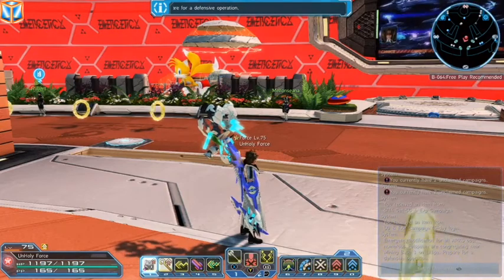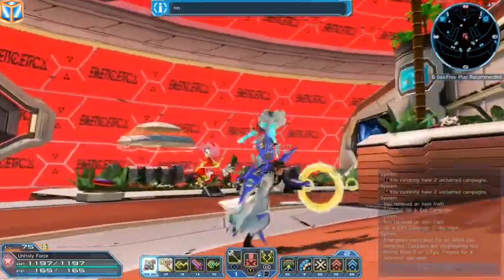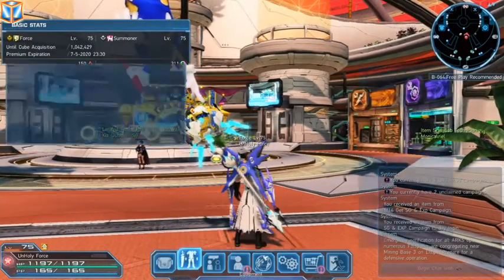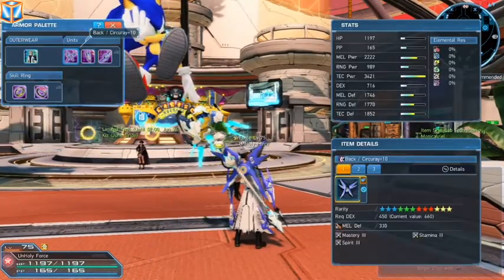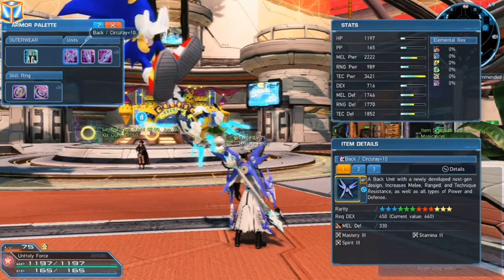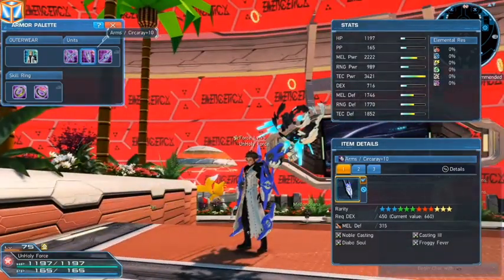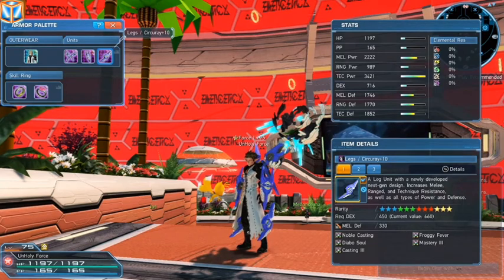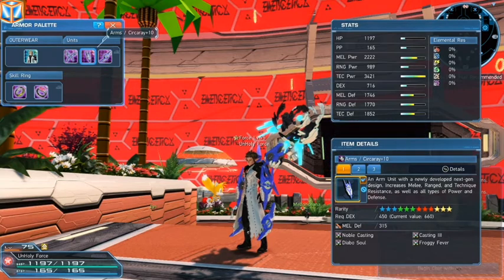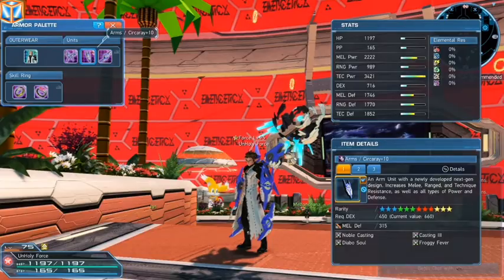Alright, adjusting some mics. So what I'm going to be working with here is my back piece. The first complication we're going to need to get over is the fact that I need to upslot this. Then I'm going to do a similar build to these two, but I'm not going to be grabbing Noble Casting or Frog Fever or Mastery. I'm actually going to grab Casting 3, my Dievo Soul still, Noble Stamina, and Stamina 3.